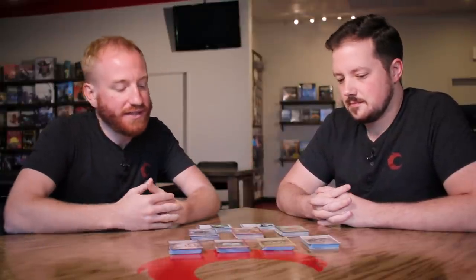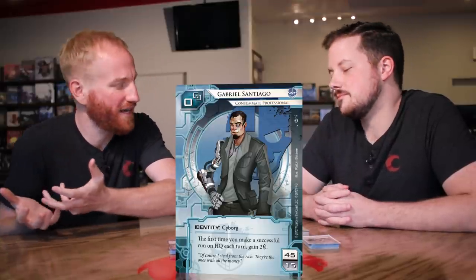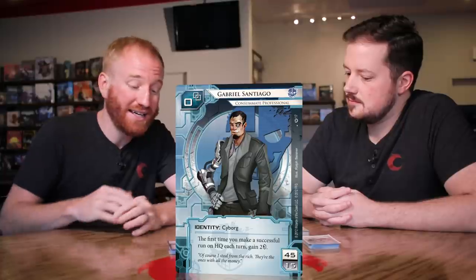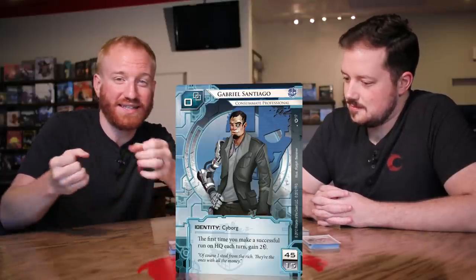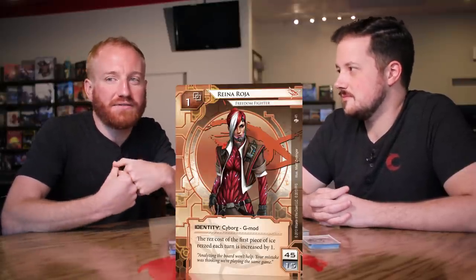There are three runner factions in the core set - additional mini factions are available in deluxe expansions but we'll focus on the core ones. You have the Criminals - the white-collar kind of runners. They might have associations with top brass at corporations, go to cocktail hours, but also have good connections on the street. They revolve a lot around money, robbing and getting the cash - the classic white-collar criminals.